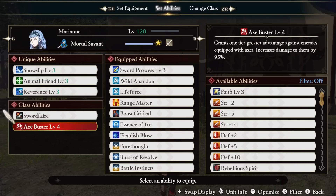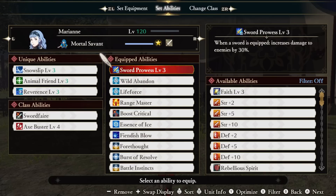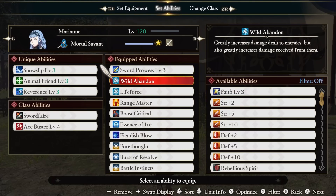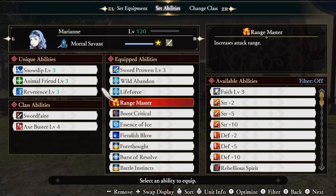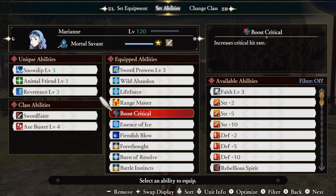Now on to our abilities — make sure to watch to the end to learn where I got them. Sword Prowess boosts our damage by 30% when wielding a sword. Wild Abandon greatly increases damage dealt at the cost of increasing damage received. Life Force also greatly increases our damage dealt, but this time at the cost of losing health with each combat ability or spell casted. Normally this would be impossible to sustain, but between Beast Fang and Animal Friend you can stay pretty healthy without much worry. Range Master increases our range, which is always a good thing. Boost Critical boosts our crit chance some more.